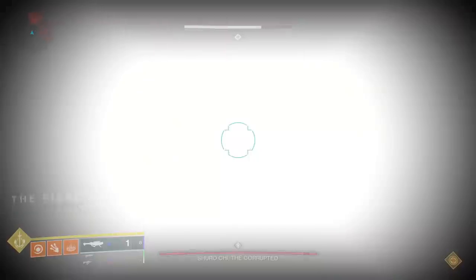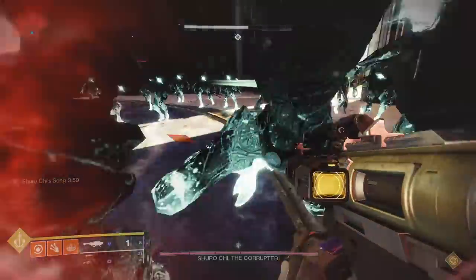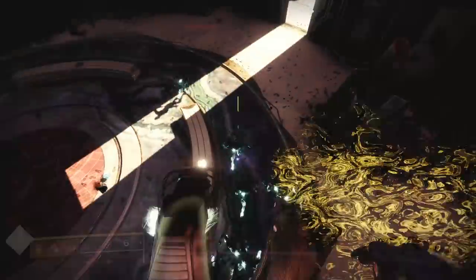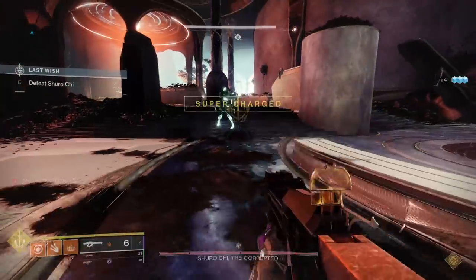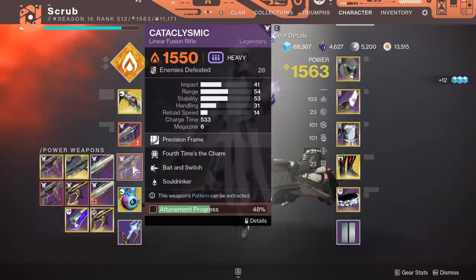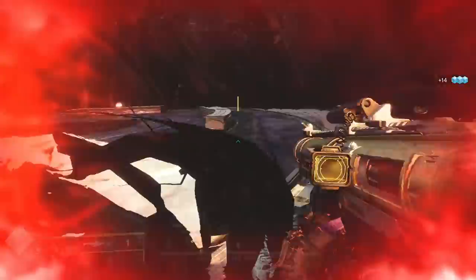What you can do is use a weapon in the same slot — like a heavy weapon, like a Palmyra with Lasting Impression. Fire that Lasting Impression shot, then switch to your linear, and you will get all the progress from that rocket shot transferred into your linear.